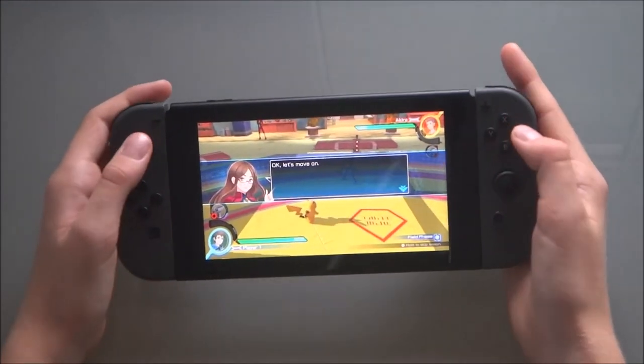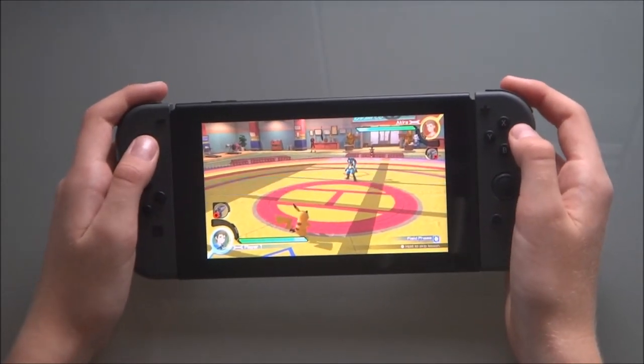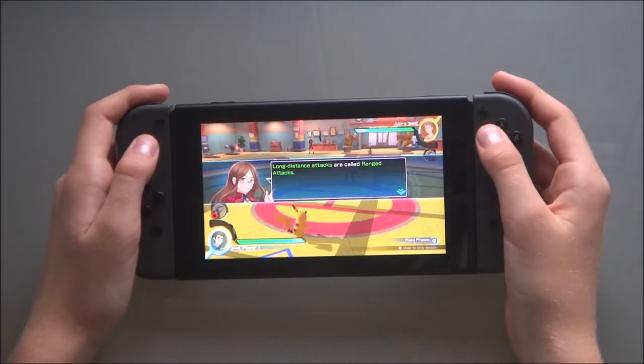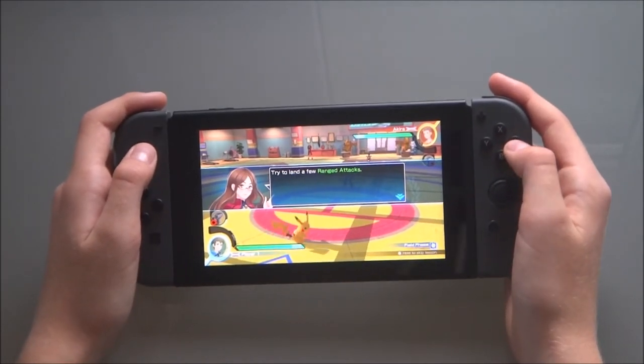Let's move on. Next up, we'll learn how to attack. Press this button to use long distance attacks. Long distance attacks are called ranged attacks. Try to land a few ranged attacks.